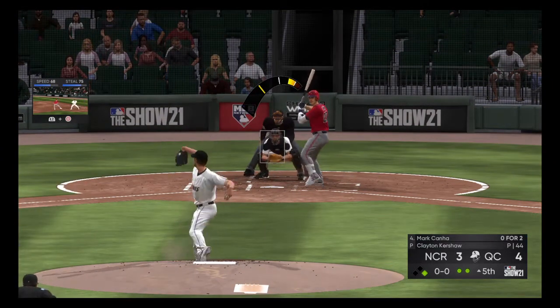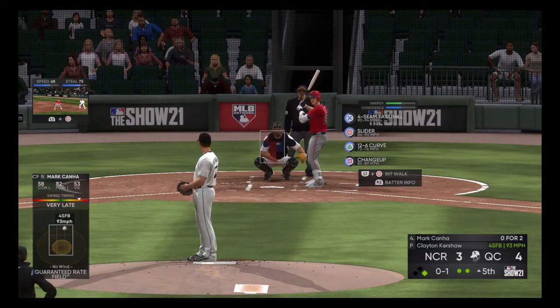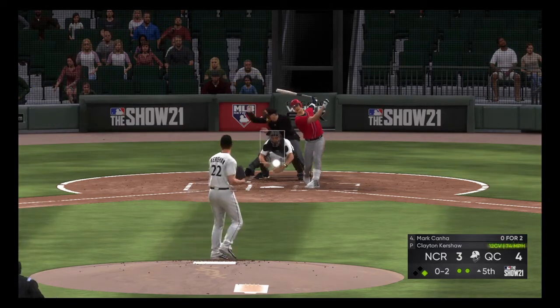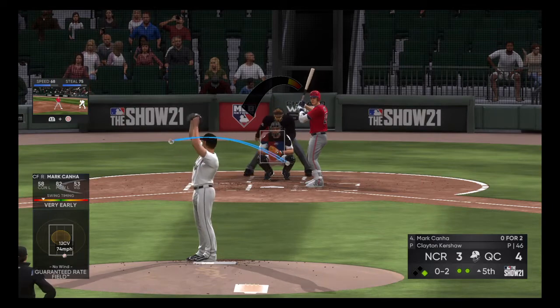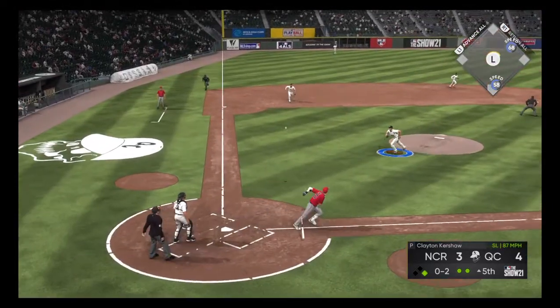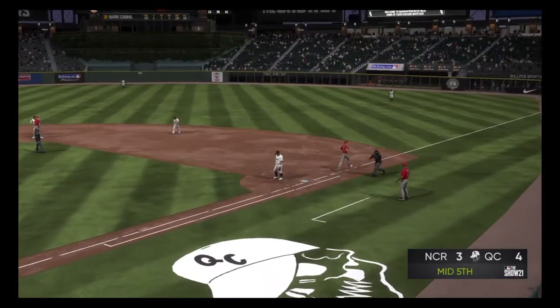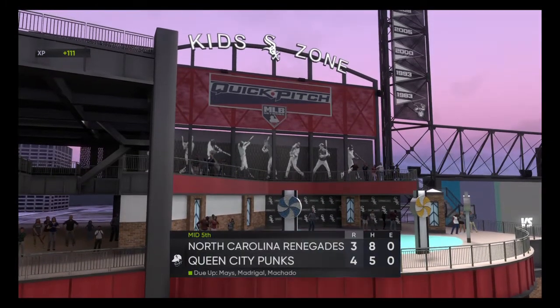Mark Cano here — swing and a miss, good pitch by Kershaw. Here's the pitch — swing and a miss, good curveball. 0-2 — swung on, a little tapper. Kershaw comes off the mound and fires to first in time. But the Renegades strike back for two and are now just down one. Going to the bottom of the fifth.